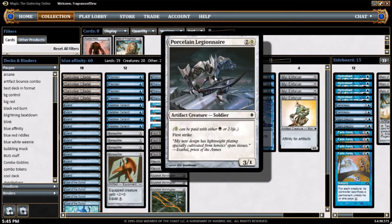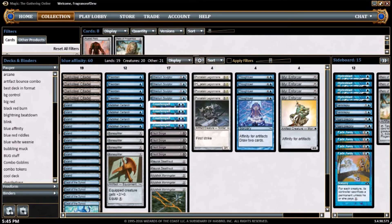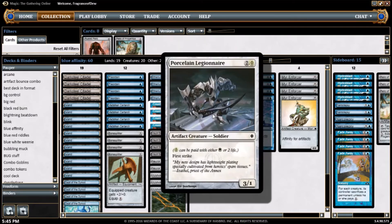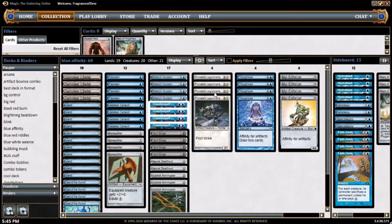We got 4 copies of Porcelain Legionnaire — a 2 mana cost with 1 Phyrexian white. It's a 3/1 with first strike for essentially 2 mana. With an Etherium Sculptor it costs 1 mana. This thing blocks all day, this thing attacks all day. First strike screws up combat math for everyone — they can't figure it out. He dies to Electrickery along with Vault Skirge, which is unfortunate, but the 3/1 first strike is just so good for 2 mana.